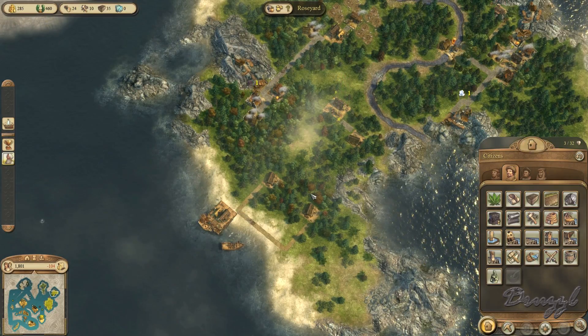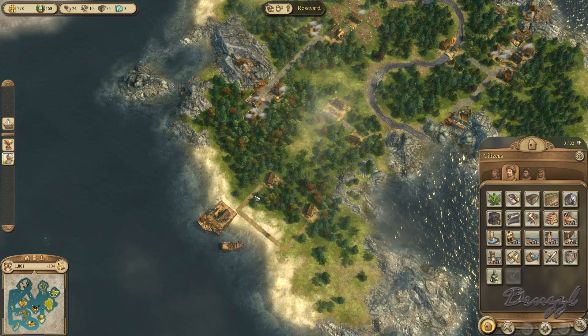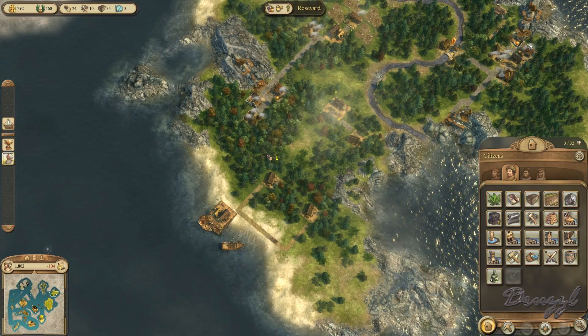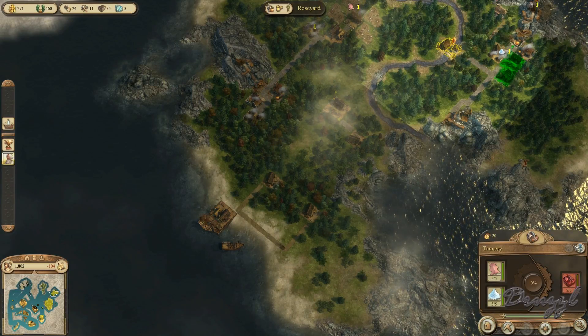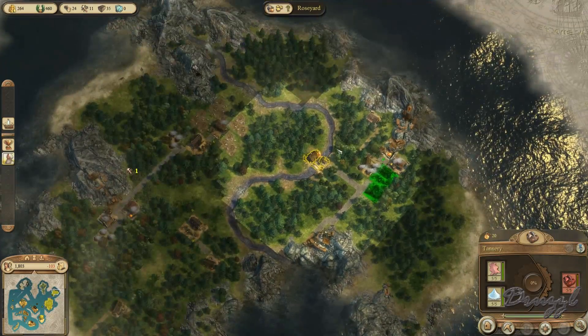Apparently we're out of money. Who knew that money would be so expensive? There's no road connection to the market building or warehouse.